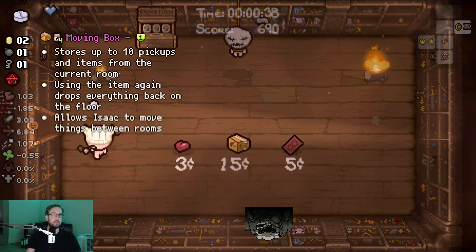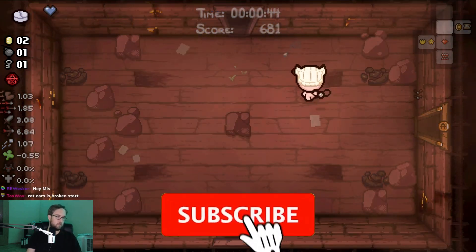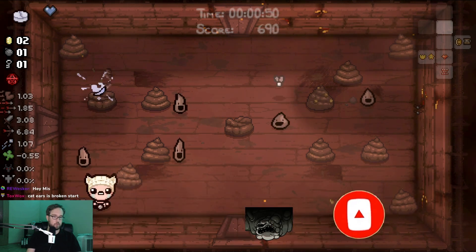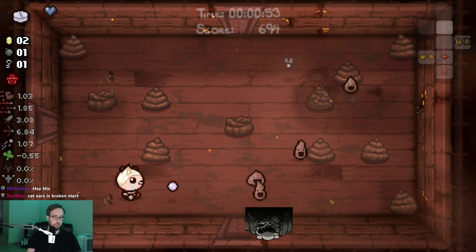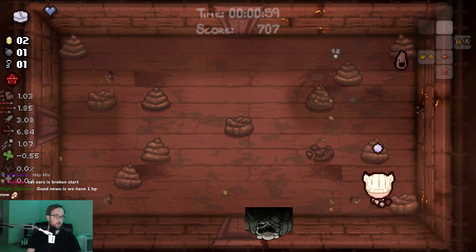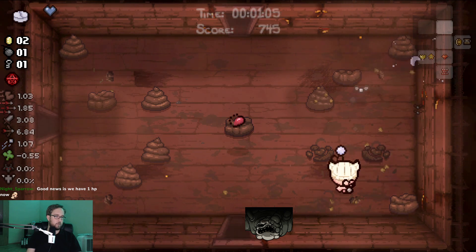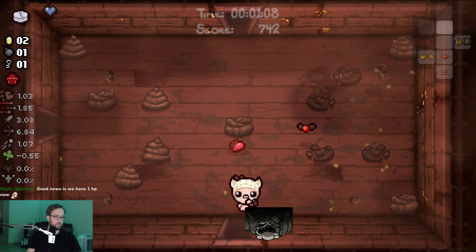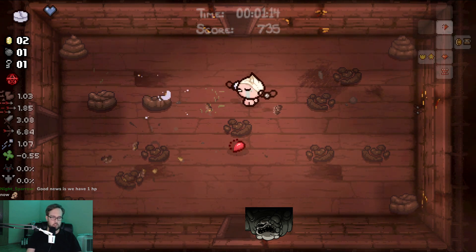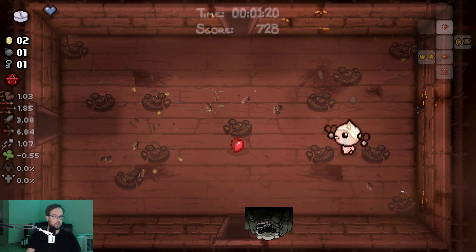There is definitely a strong argument to be made to just Forget Me Now immediately, and try to get a second item room item, and just forego the possibility of getting a boss item here. But I have a bomb. If it's Haunt, I'm probably going to Forget Me Now immediately. Everything else I should be able to beat. Feastula isn't in the pool anymore, right? Definitely an argument to be made for me to just Forget Me Now here immediately and try to find a second item room ASAP.